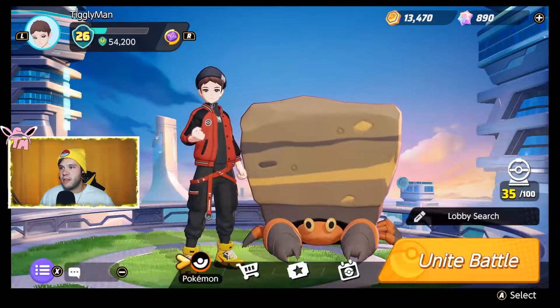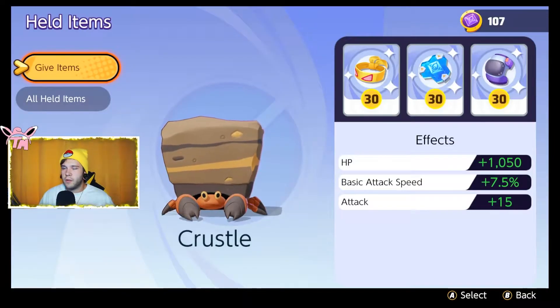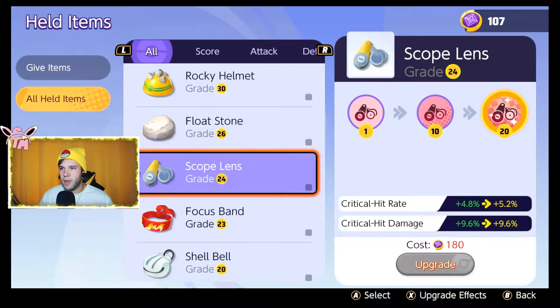So again — first set, tank set: Muscle Band, Buddy Barrier, Score Shield. Damage set: Muscle Band, Float Stone, Scope Lens. Now for his moves, this is very controversial. Crustle has a controversial move pool, and I'm going to tell you why.